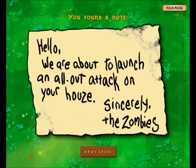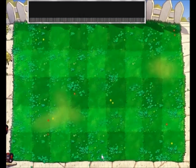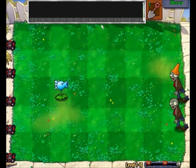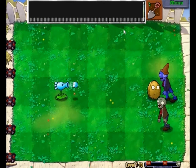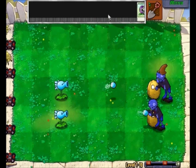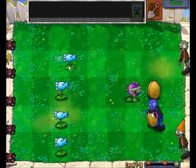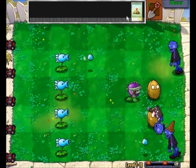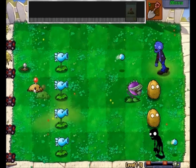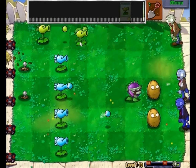Got a note: 'Hello, we are about to launch an all-out attack on your house. Sincerely, the zombies.' I'm gonna play this because these are usually pretty quick and I'll end off the video there. Pea Shooter, another Walnut right there, put him right there. I'm trying to use them on the spots that are most needed. I'll put these in the back. Now we can put a double Repeater in this row and the regular ones up here.